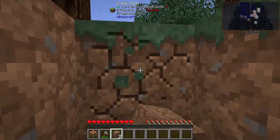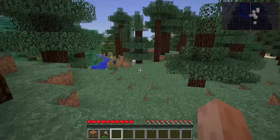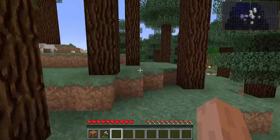Let's tunnel our way through — like so. There we go. There are tons of sheep around here, which is quite nice. We can't shear them just yet because we don't have any iron. I do believe you can use copper though.